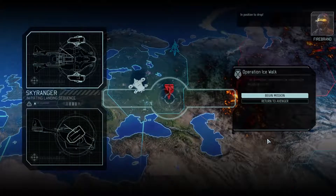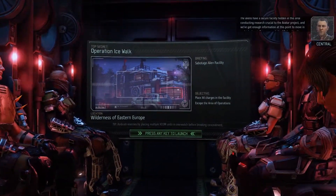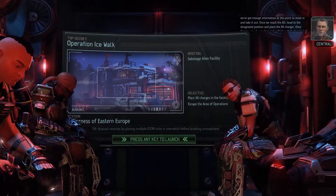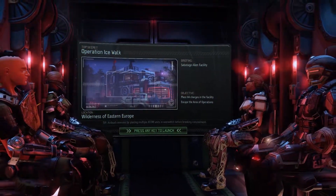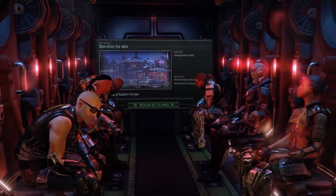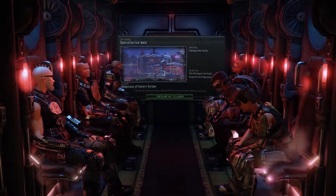Sky ranger deployed, in position to drop. The aliens have a secure facility hidden in this area conducting research crucial to the avatar project. We've got enough information to move in and take it out — once we reach the AO, head to the designated position and plant the X4 charges; when armed, get clear and we'll blow that place to hell. So next time — Operation Ice Walk — with the campaign on the line, we're going to sabotage an alien facility. Thank you very much for joining me, it's been the Catholic Gamer Dude playing XCOM 2. Like, subscribe, and click the notification bell — see you later!